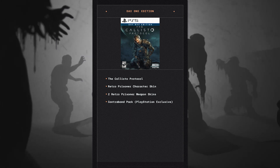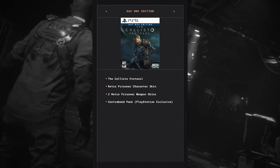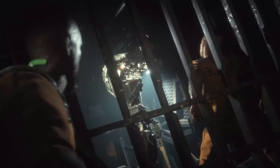They haven't given exact details on what the Contraband Pack will include, but Glen Schofield said it's going to help give Jacob a fighting chance against the unspeakable horrors of Black Iron Prison. So it's likely going to have a baton, maybe a pistol, or maybe a shotgun — something just to get you started in the game.